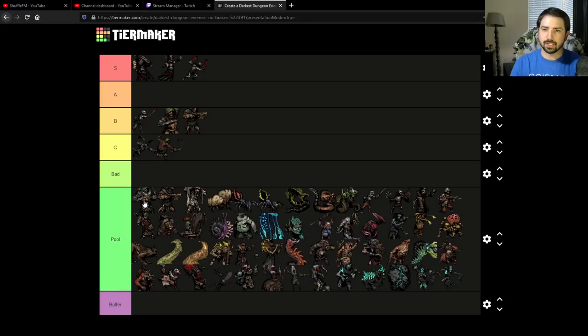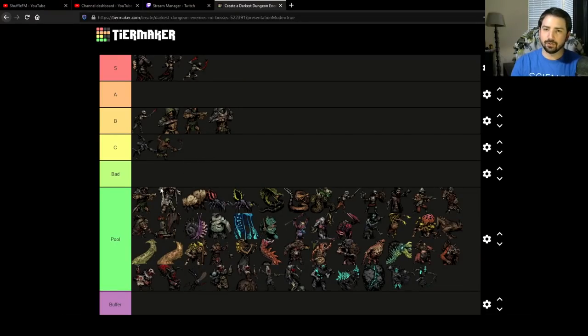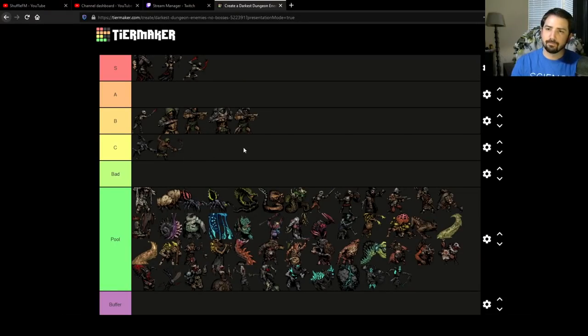The Wolf Bandits I'm going to put also in B — I'd almost put them in A. They still have the same kit design, but they visually look very awesome. There's a case for them to be A just because of visuals alone. It's nice that the Bandits get a little bump at the end of the game — these are basically level 6 enemies and I like that quite a bit.